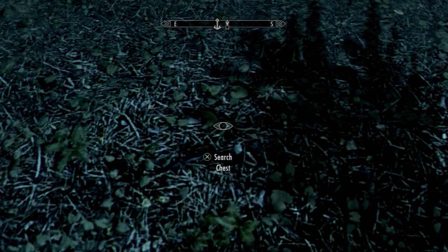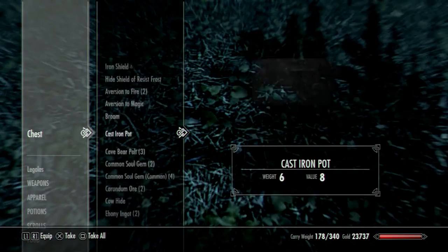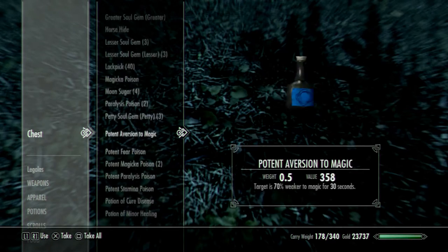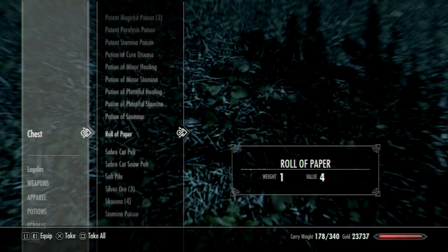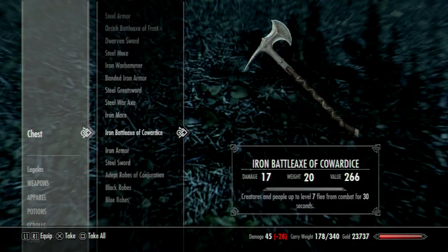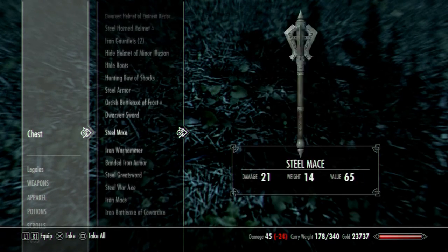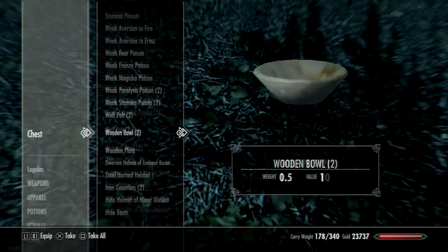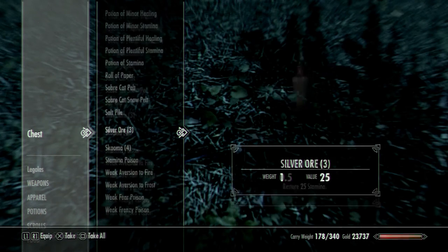Sometimes it seems to be in slightly different spots but it's always around this blue tweak. This is a merchant chest actually, same as all the other hidden chests. You can loot it again in 48 hours. You just have to find the merchant, talk to him about trading, and then back out of the trade.